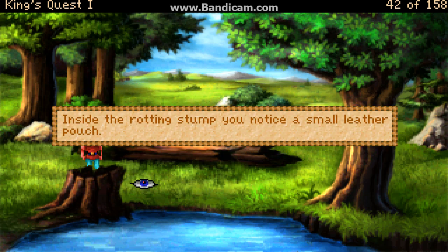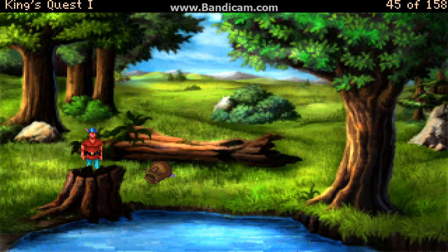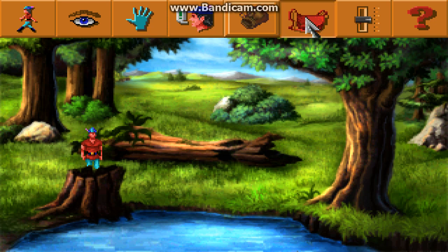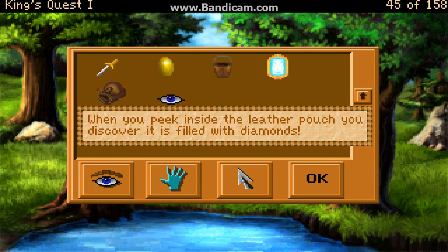Inside the rotting stump you notice a small leather pouch. As you lift the pouch from the stump, you feel its contents shifting inside. When you peek inside the leather pouch you discover it's filled with diamonds.